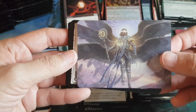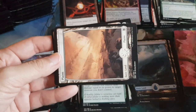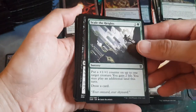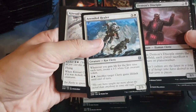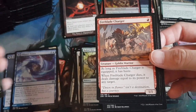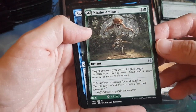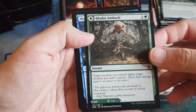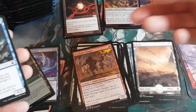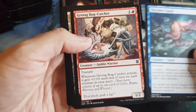Pack five: art card is Angel of Destiny. Full art land. Commons and uncommons — taking our time to soak in the new cards and art. Head turner slot: another MDFC — Colony Ambush on the front, Colony Territory on the back featuring big cats. Then wild card slots: a Squid token with a landfall trigger — common — and a Goblin Warrior.